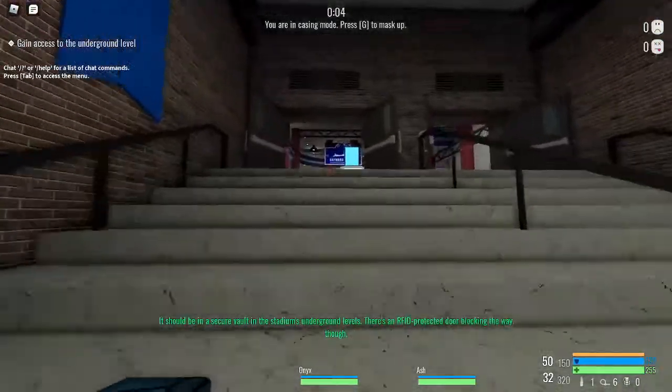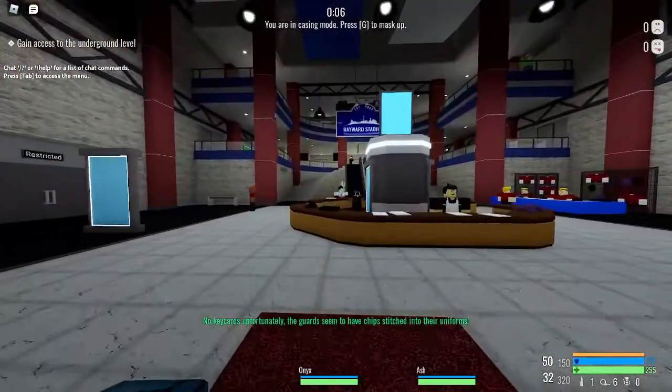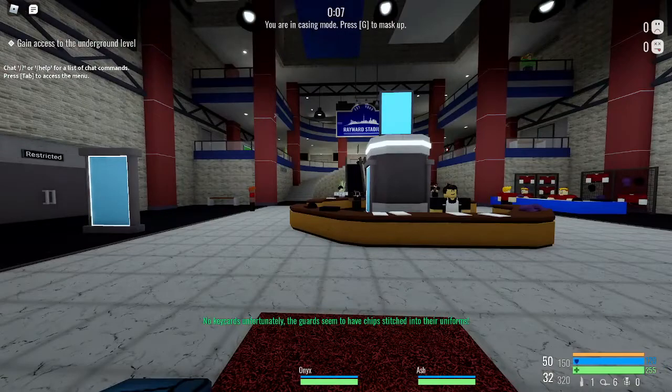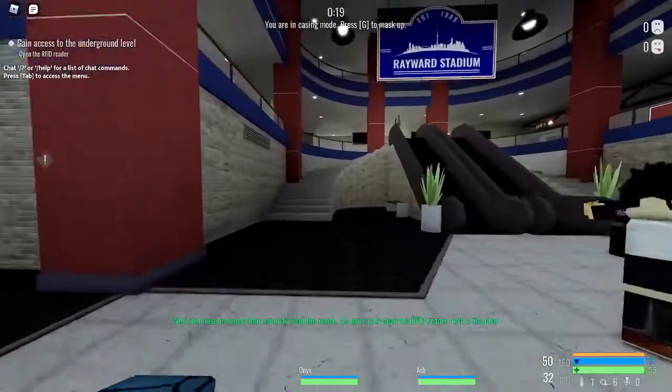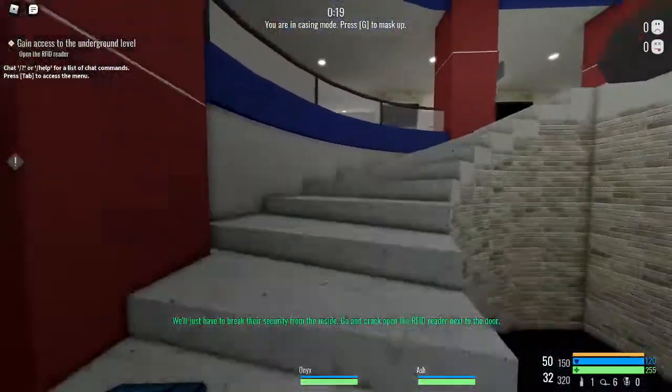The first thing we're going to have to do is get the colour codes. Now these colour codes are fucking important, so you better follow along closely. Stay in casing mode and come up these stairs right here.